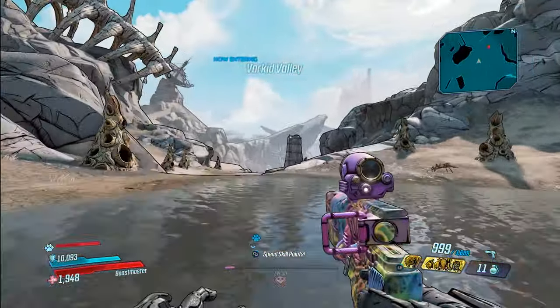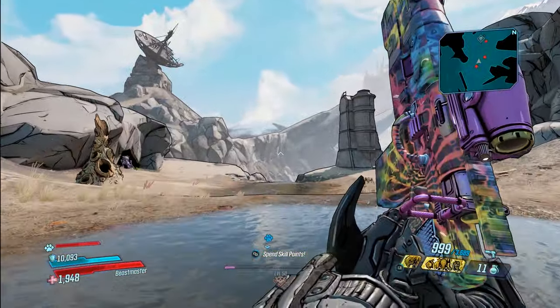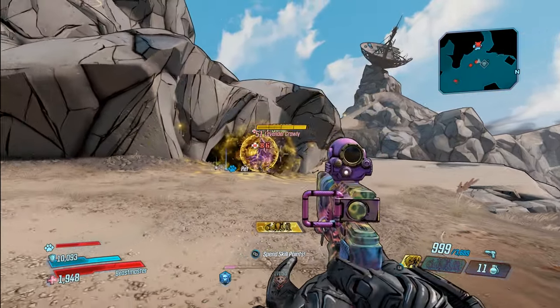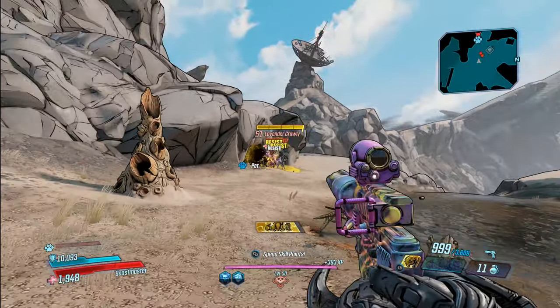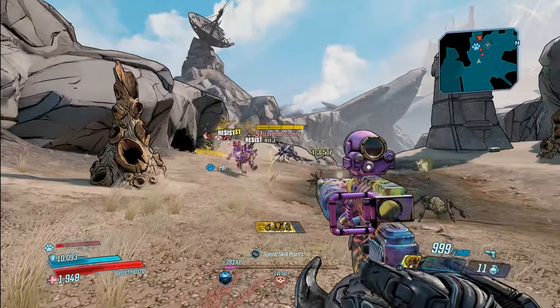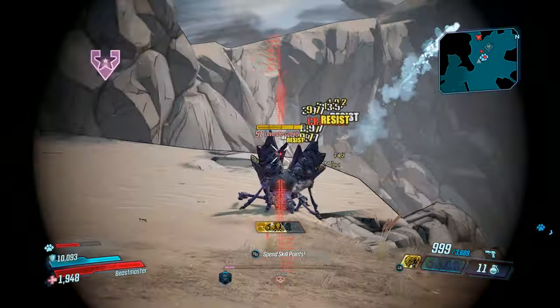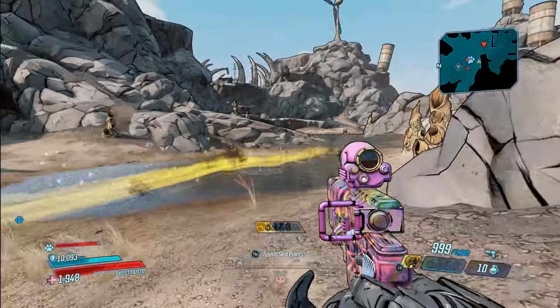This Varkid boss will make other Varkids, and those Varkids make more Varkids — you end up killing like four little mini Varkids and they drop a total of like eight to twelve Iridium at a time. It's a Varkid called Lavender Crawley. All the other bosses, even the big arena bosses, will only drop like two to three at a time, so eight to twelve is way more than you're going to get anywhere else.